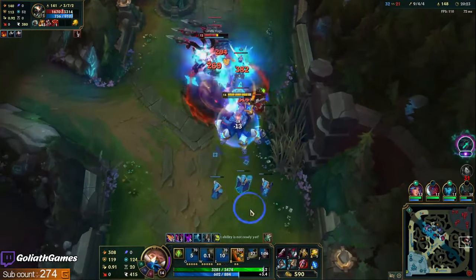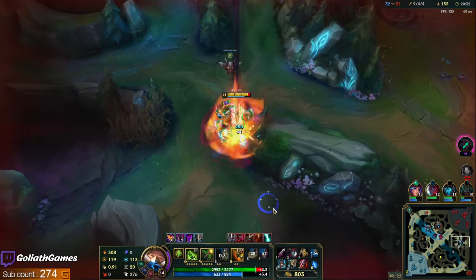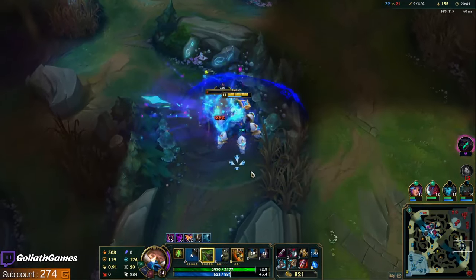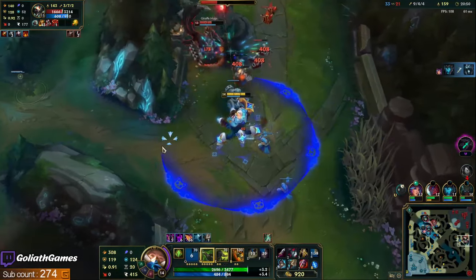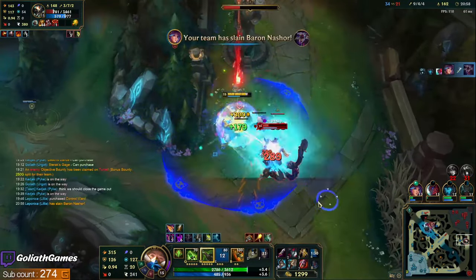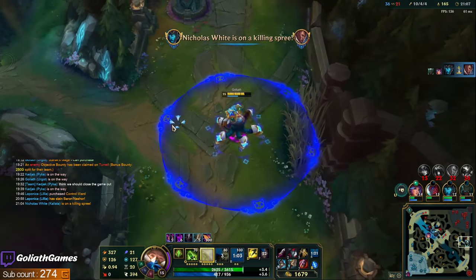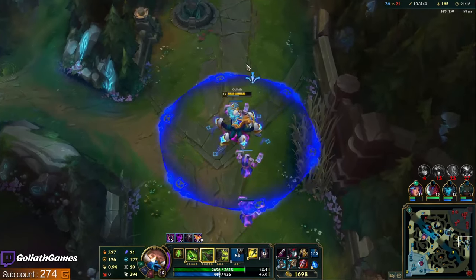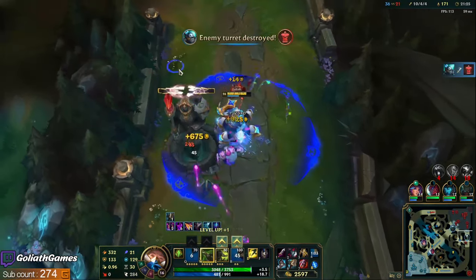Almost got him with that E — I guess he was in his E charge. But look at my shotguns, they're doing so much damage! The thing that's nice with this Fleet build is you can take these little trades and then heal back up. You also get full healing with Fleet on jungle camps — doing that Gromp just healed me like 200 HP. I can play near tower and take these little trades — a three-item Urgot is so hard to play against.